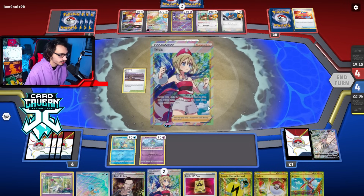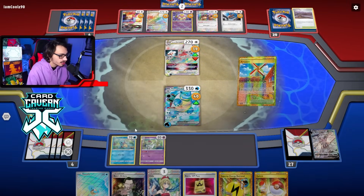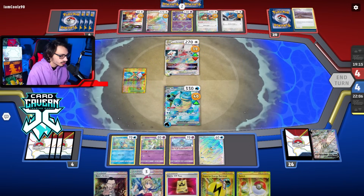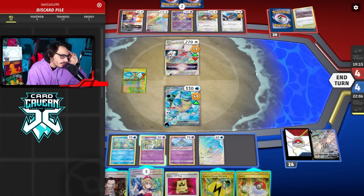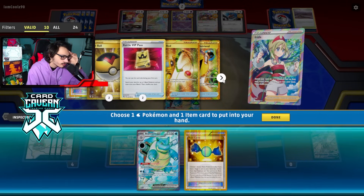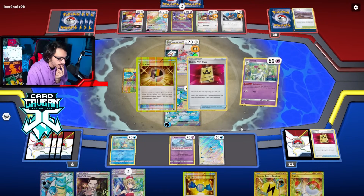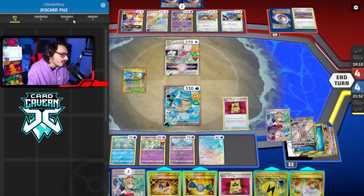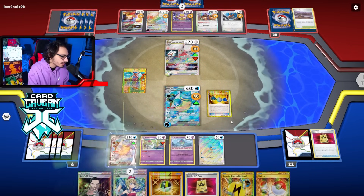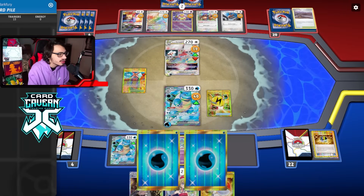Let's see if we can get this knockout this turn. Irida — that is not a water energy. I need a water energy to KO them. That's all I need. Let's do Artisan for Ralts. Is there any other play to make? I can't really KO any one-prizers — it wouldn't make sense. I have to hit this two-prize knockout. We just need a water energy. Got to get a water energy here. I'm not going to go Rare Candy Blastoise just yet. Come on, give me a water one time. No! I actually whiffed the KO. No shot!